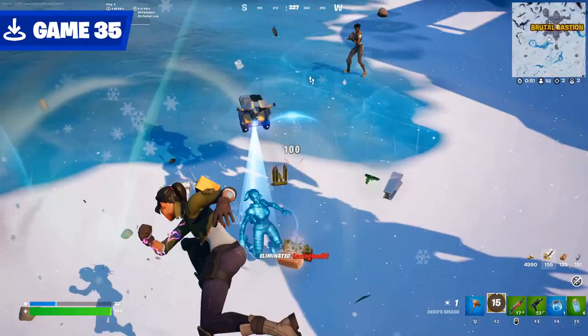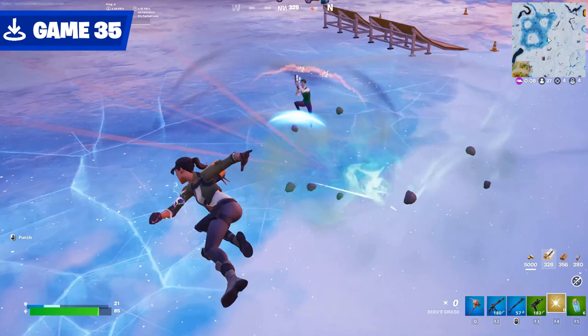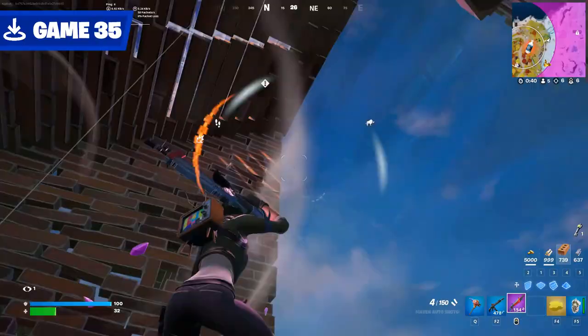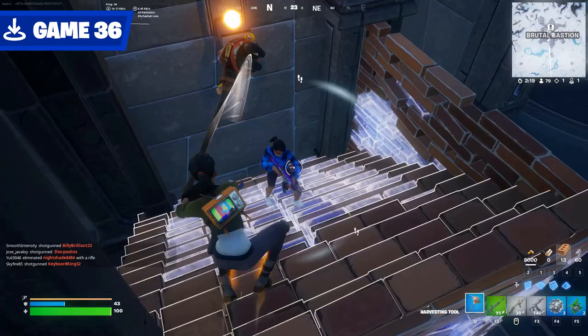An anime supply drop happened to land right next to me in game 35, and so the destruction began. Dancing with danger, I did a little twirl with this cuddle bear. I taught this joker why you shouldn't shockwave onto me. Epic added more anime mythics — this game is about to get much less fun. Well actually, this mythic is really solid. You can fly into the sky and fire this huge laser beam that demolishes all in its path. This game came down to a battle of the animes, and I lost.